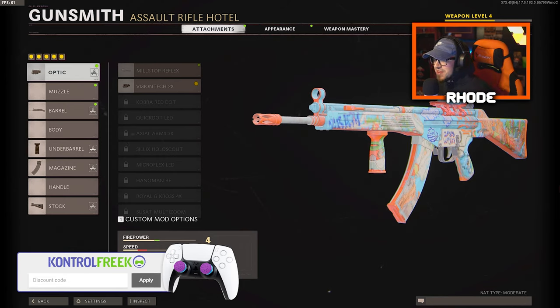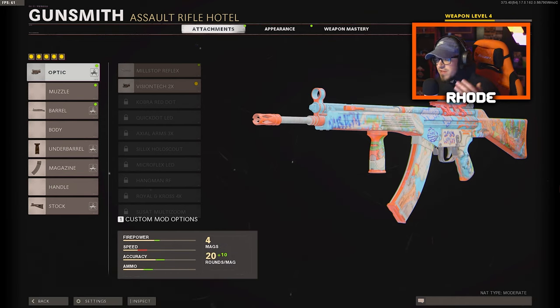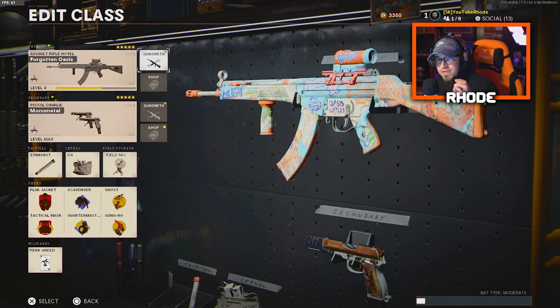What's up YouTube, we are back with another one. Today we're going to be showing you this new C58 Forgotten Oasis Tier 100 unlock of the new AR here in Cold War. This thing absolutely feels amazing. If you haven't watched my MG82 video, that thing was god awful with the attachments. But these attachments aren't the best — you can tell this thing is gonna smack. Hopefully it hits hard in Warzone like it did in multiplayer.